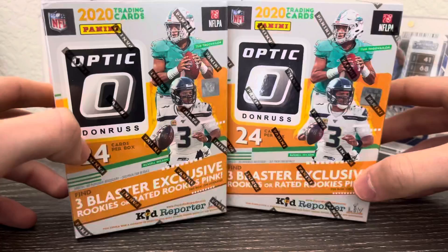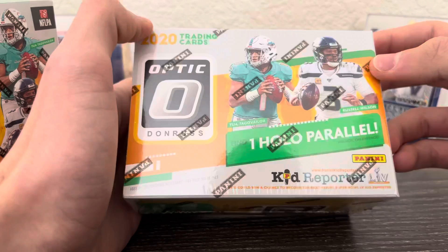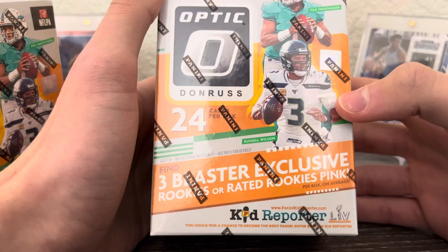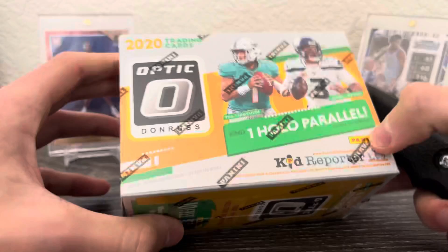I know these came out a while ago, but I'll kind of go over them. You get three blaster-exclusive pink rookie parallels and then one hollow parallel, which doesn't have to be a rookie. There's the info if you guys want to see it. Basically inserts and all that — there are Downtown cards, those are case hits — and 24 cards per box. I believe it's six packs, four cards per pack.